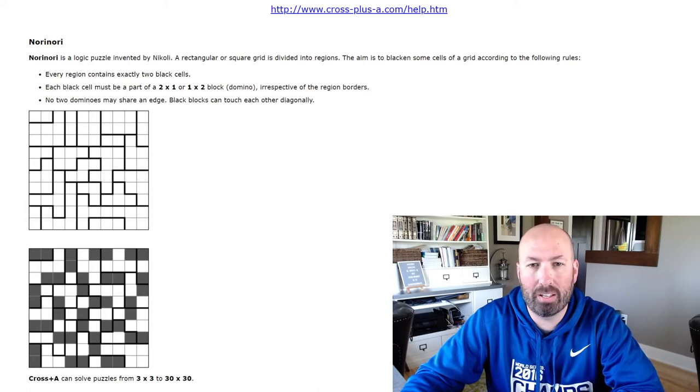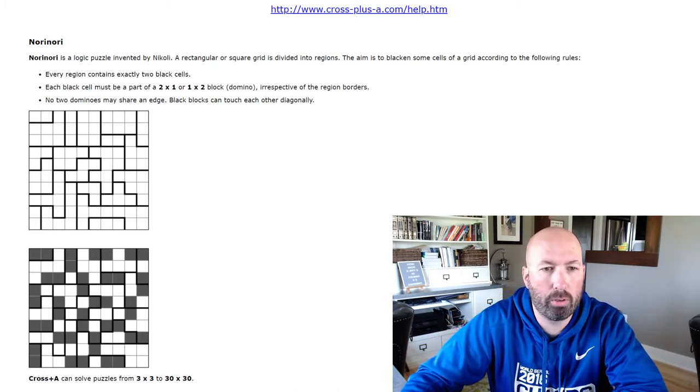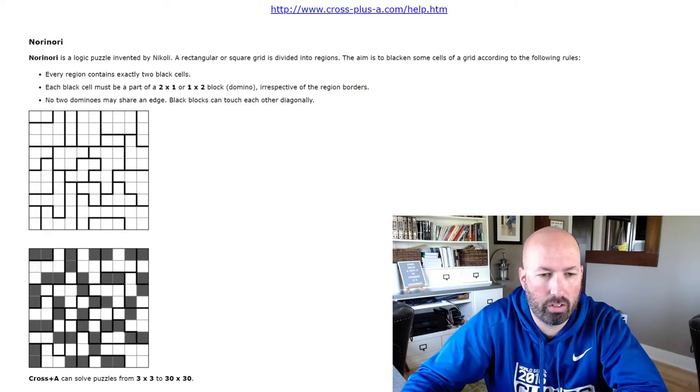This is from crossplusa.com. These are the rules for Nori Nori — it's a logic puzzle invented by Nikolai. The aim is to blacken some cells of a grid: every region contains exactly two black cells, and we can see in the example that there's two dark in every region. Every black cell must be part of a two-by-one or one-by-two domino — it can be vertical or horizontal. No two dominoes may share an edge, but black blocks can touch each other diagonally. So dominoes can't be in a T-shape or end-to-end or sandwiched beside each other, but they can touch diagonally.